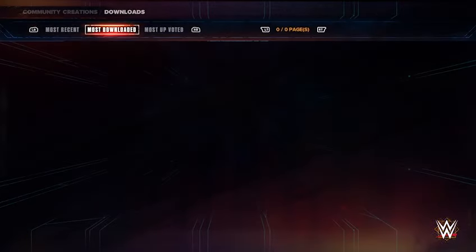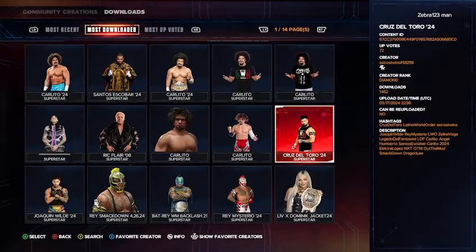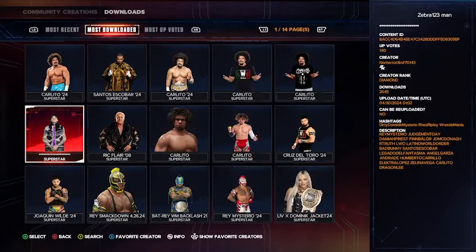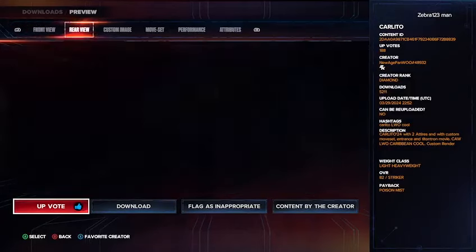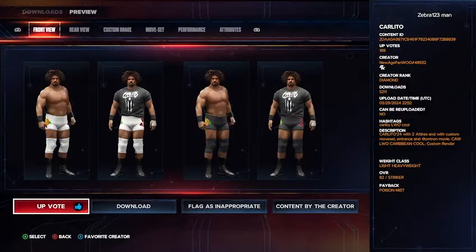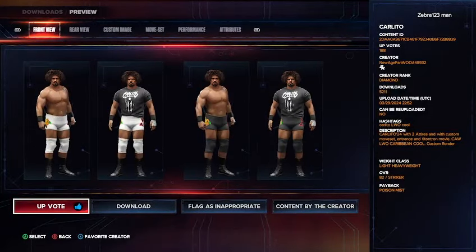We're going to get Carlito because he's not in the game yet, but he'll be in the game next pack. So the Carlito that I'd recommend downloading — I have to go through all of them — and this is the one I'd recommend downloading here. I know the portrait isn't very good, but this is definitely the best one to download. The creator is New Age Fan Woo, hashtag 48932, and the find hashtags are Carlito, LWO, or Cool. This is from when his time was in LWO. You have the attire there on the left and then the attire there on the right.